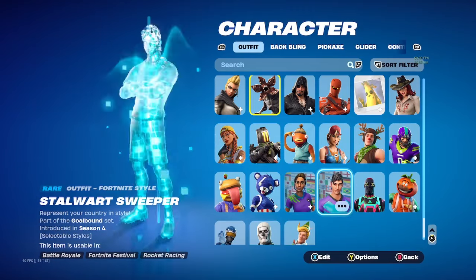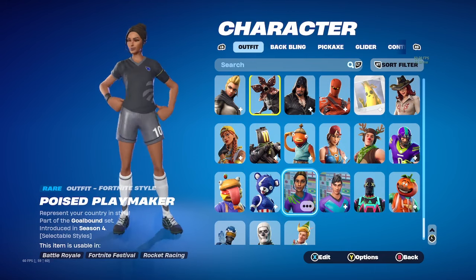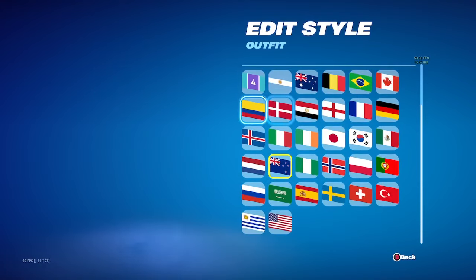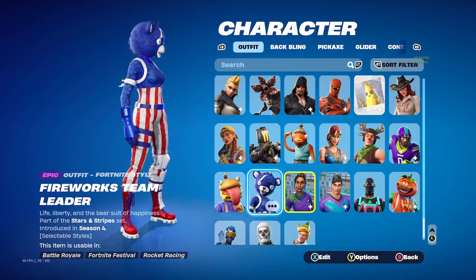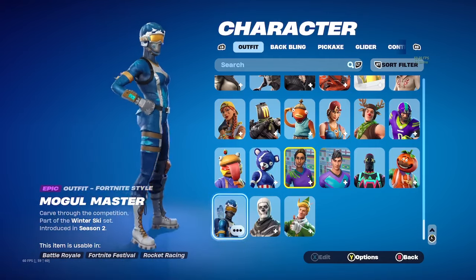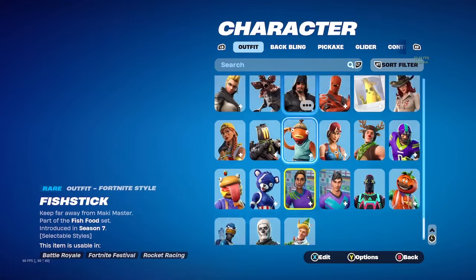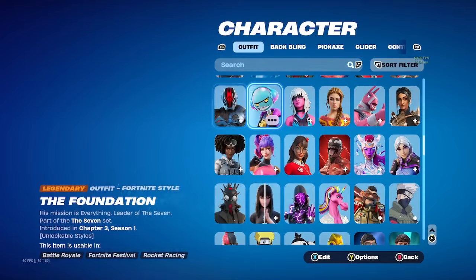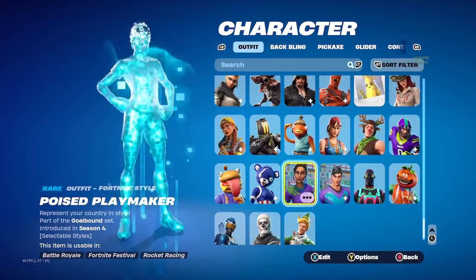Two soccer skins — I got Ronaldo and Messi. Fireworks Team Leader, Beef Boss, Mogul Master — this is my Week 2 FNCS skin. Skull Trooper, and a good name — Elf. I might make a video later for pickaxes, so yeah — bye!